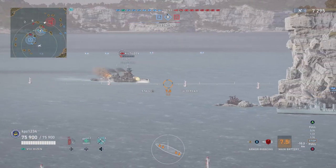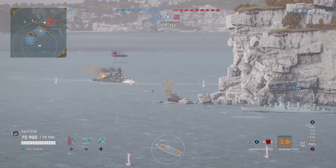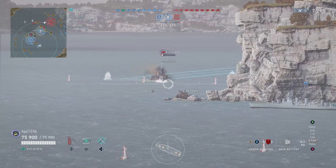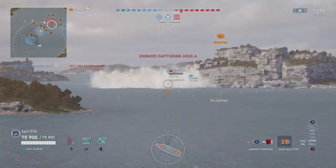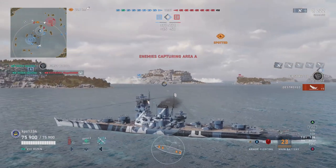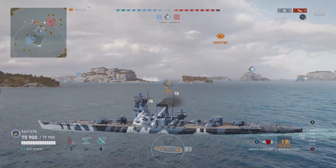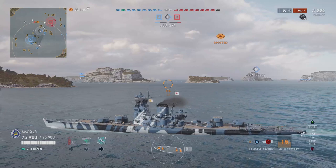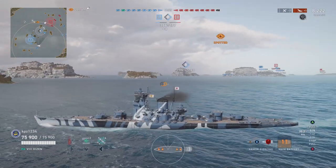The Kutuzov flattens out and then starts turning in, so we adjust our aim. Now that he's bow-on with no health left, it is a great time to start the game off with a kill pinch. First blood, kill number one in the Heisen.